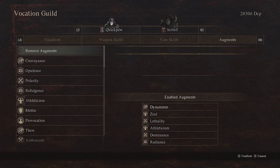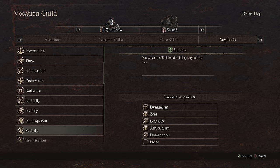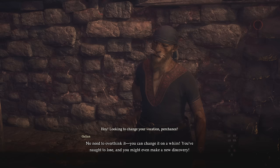Moving on over to the augments. As always, Dynamism and Zeal. We have Lethality because we do a decent job at weak-point sniping with this class, Athleticism once again, Dominance once again. For the last slot you can really run whatever you want. Because I tend to do a lot of diving and exploring using Dragon's Fin, I like Radiance on this class since I tend to pull ahead from the pack a lot. In the Unmoored World you don't really need Radiance, but at this point you could put on whatever you want — buff your defense, do Ebb for additional weight, add more raw stamina, or Defense Subtlety so you can attack without worrying about aggro. It's really whatever for that last slot.